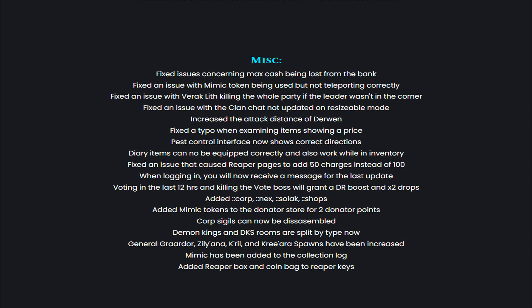Also when logging in you will now receive a message for the last update. Voting in the last 12 hours and killing the vote boss will grant a drop rate boost and double drops. Added Colongolon Corp, Colongolon Nex, Colongolon Solak and Colongolon Chops. Added Mimic Tokens to the Donator Store for 2 Donator Points. Corp Sigils can now be disassembled. Demon Gorillas and DK's room are split by type now. General Graardor, Zilyana, Karil and Kriarra spawns have been increased. Mimic has been added to the collection log, and added Reaper Box and Coinback to Reaper Geass.